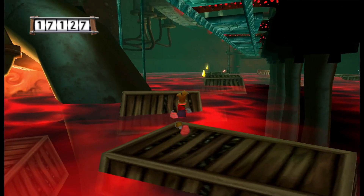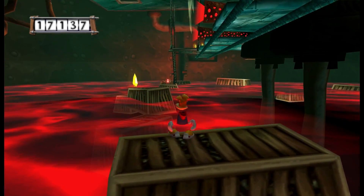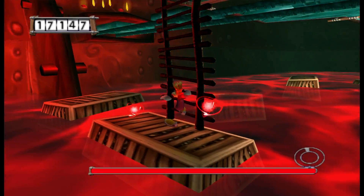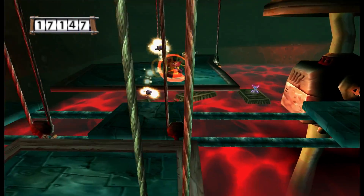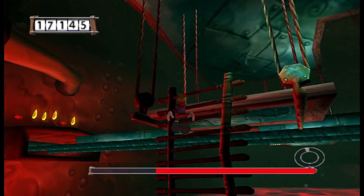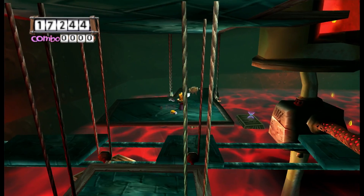Alright, so here we are in the foundry. There's lava — the ground is lava, don't touch the ground. Pretty easy. We're going to have a spooky chase mission here too where the lava will rise up, so hopefully we can deal with that. That was so bad. It's okay. Come on, Rayman. There we go. It's alright.